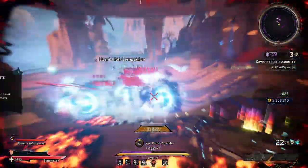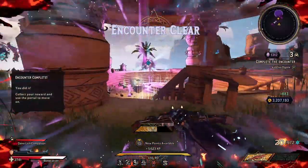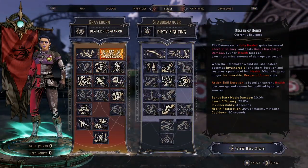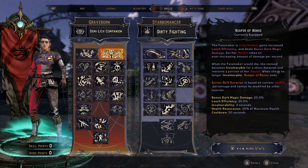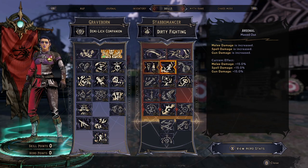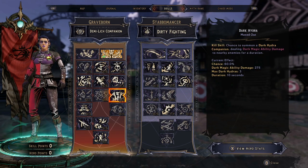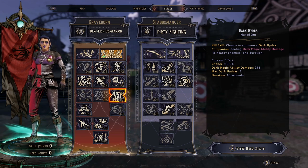I'm going to take my class item off so you guys can see the flat skills. We've got Greyborn and Stabomancer. Our action skill is Reaper of Bones. We're going to be going into the basic build for Greyborn all down the right side into Faithful Thralls, Harvest, and Dark Hydra. Honestly, it's not that much of a damage boost because we only have the Demi Lich and our Dark Hydra proc.